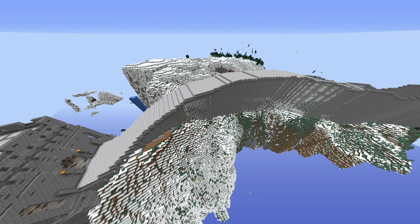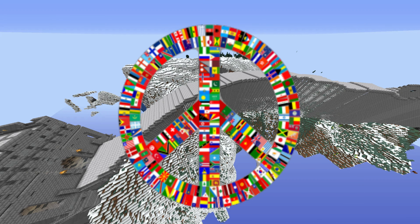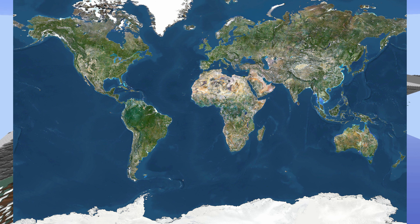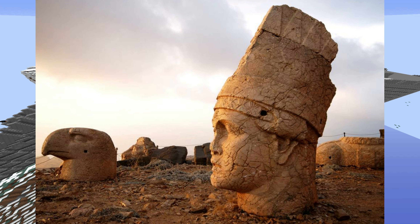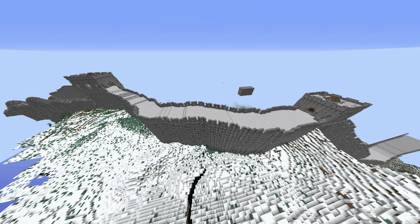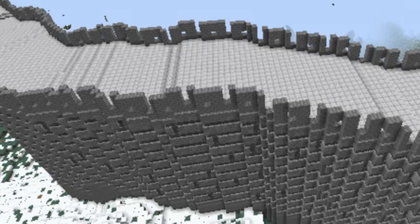UNESCO was founded a little after World War II in 1945 in order to create peace amongst the various countries of the world and educate people of the world's beauty. I too hope to create videos that inform people of how small we are in retrospect compared to all the other cultures and places around the world, and I hope this series can inspire you to explore and learn more as well. So let's return to the topic and talk more about walls.